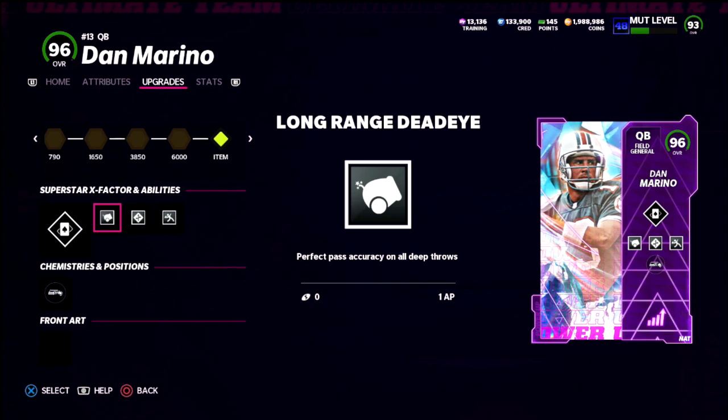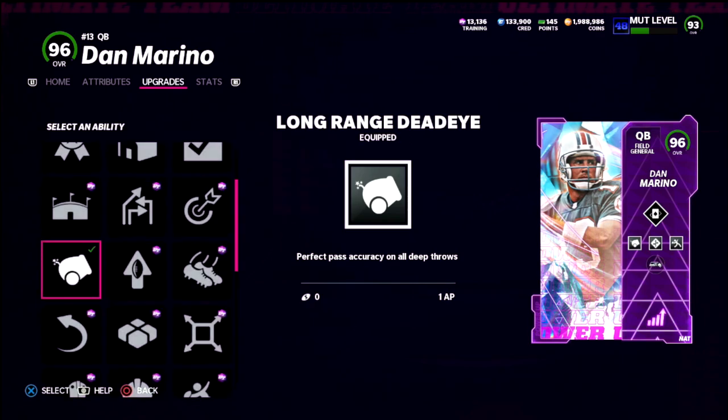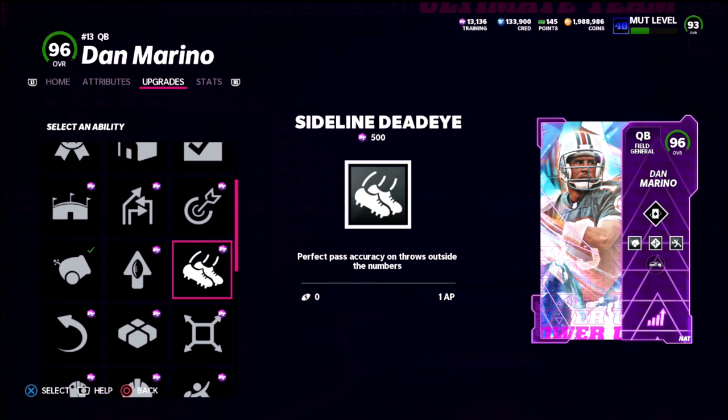The first one is Long Range Deadeye. It's similar to Inside Deadeye from last year — he gets perfect pass accuracy on all deep throws. In my personal opinion, he's actually going to get perfect pass accuracy on every throw. He's at least definitely going to get it on crossers, corner routes, deep posts, deep streaks, and fades.